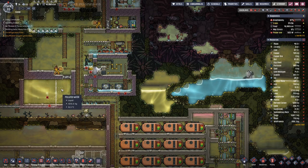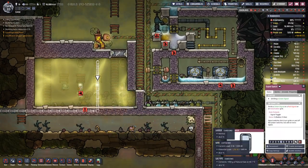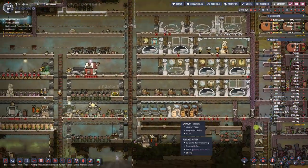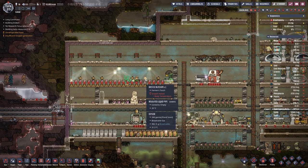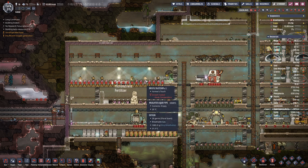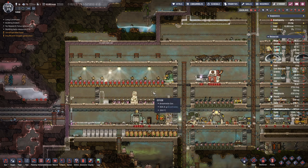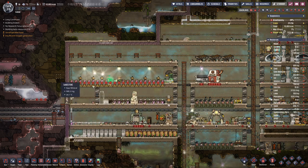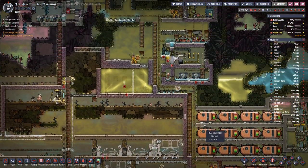So once we can cool this pool of water, we should then also be able to cool the base once the water is a bit lower temperature. The bristle blossoms are stifled because the air is a bit on the warmer side — over 30 degrees Celsius — so if we can lower the temperature just 2 degrees, then we are golden here, and we can even try to lower it further.